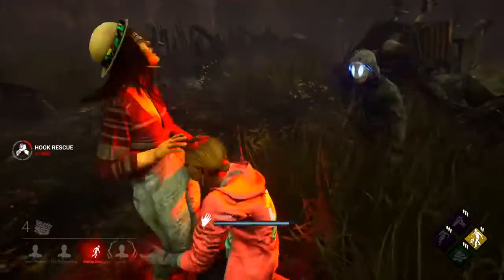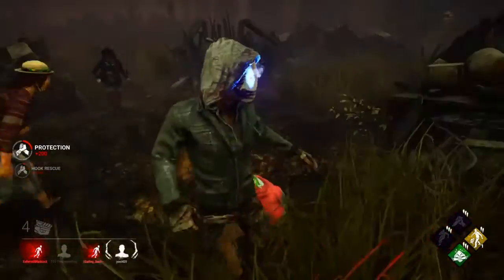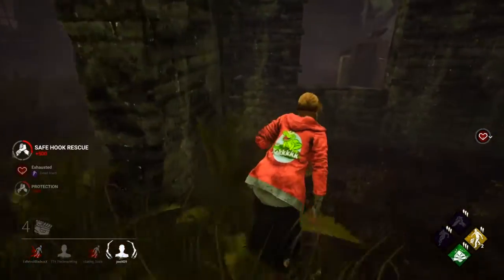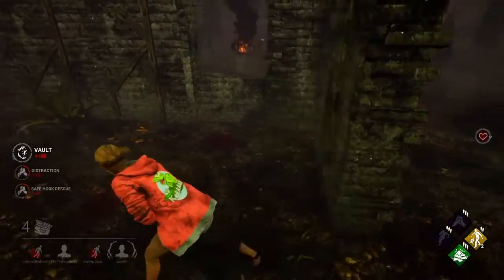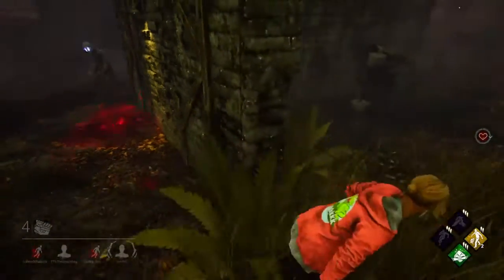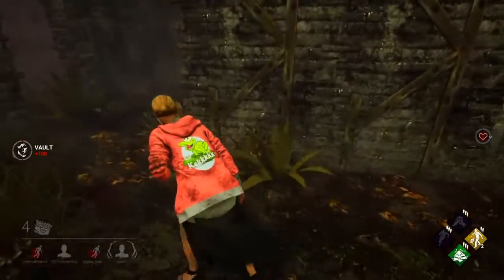The next survivor challenge: you have to earn 20k blood points as survivor, and the BP you get from the completed challenge is 25,000 BP and 3 rift fragments. Repair a total of 4 generators — 25,000 BP and 3 rift fragments. Unhook 6 survivors safely — 25,000 BP and 3 rift fragments.